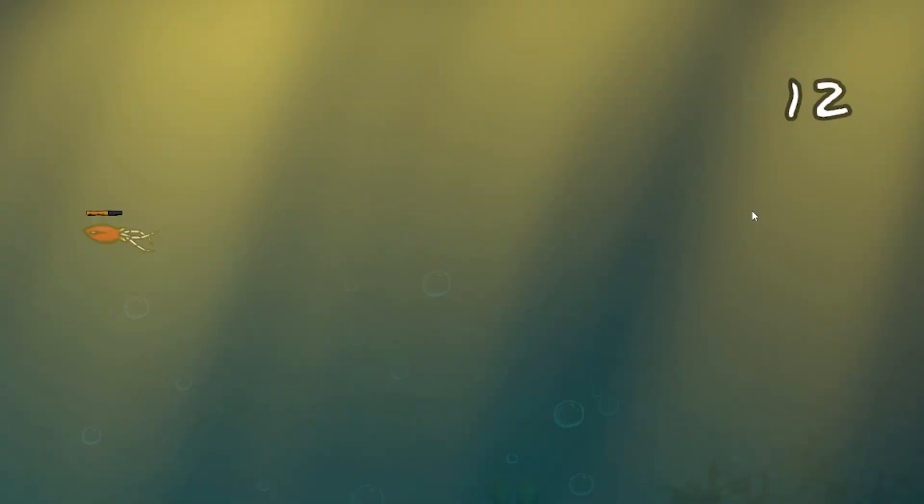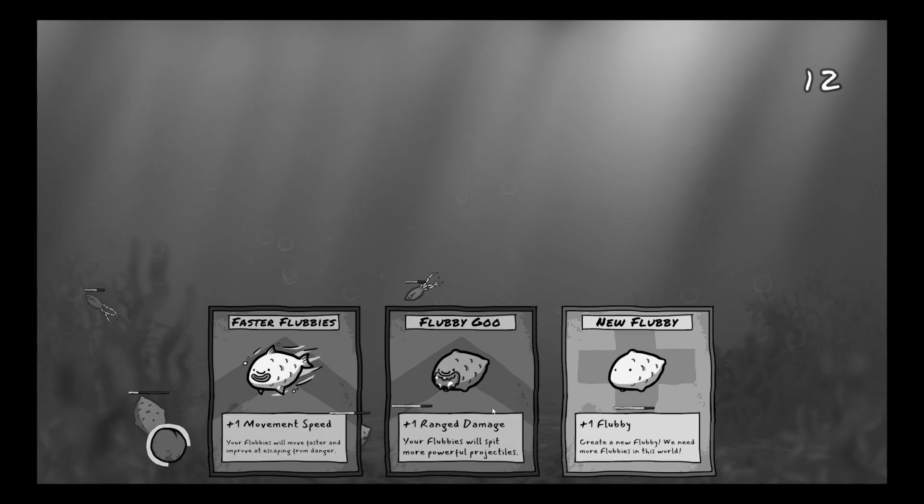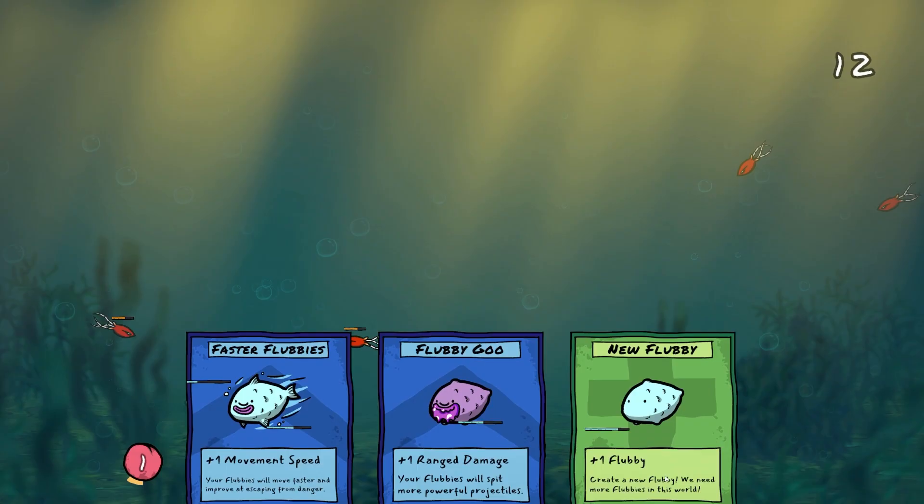Let's get another Flubby involved, and another one. Top right - this is how many cards you've used. The aim is to try and get your highest score by playing as many cards as possible, so you just need to survive as long as you can.